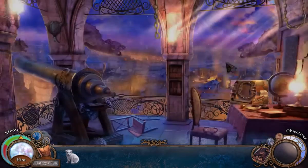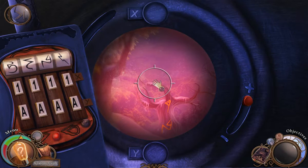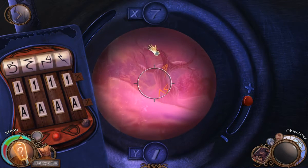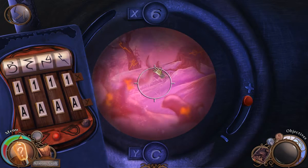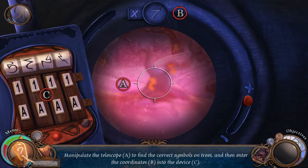Now I have the book in my face. Awesome. I need to know where I want to look. Okay: manipulate the telescope A to find the correct symbols on trees, then enter the coordinates B into the device. Okay, cool. So I'm looking for something that looks like a 5.